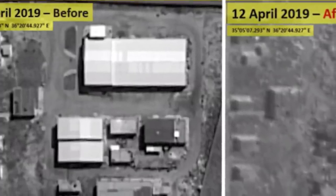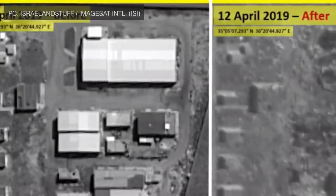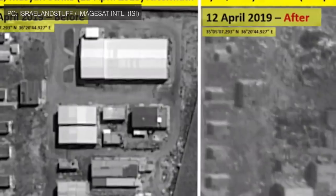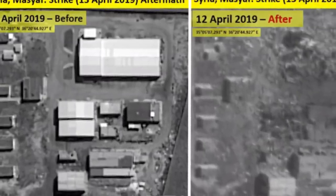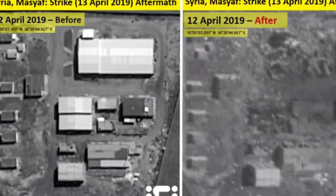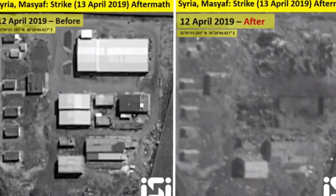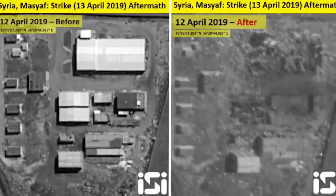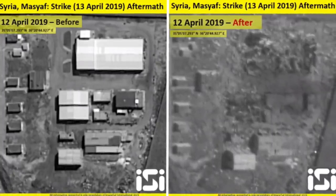The airstrikes were part of a series of Israeli attacks against Iran's military positions in Syria. Israeli satellite imaging company ImageSat has also published images depicting significant damage to the targeted missile plant. The Syrian army also stated on April 13 that Israel had struck the missile plant. In this video, Defense Updates analyzes Israel's newest Rampage supersonic missile that destroyed an Iranian missile plant and is claimed to have the capability to evade S-300.